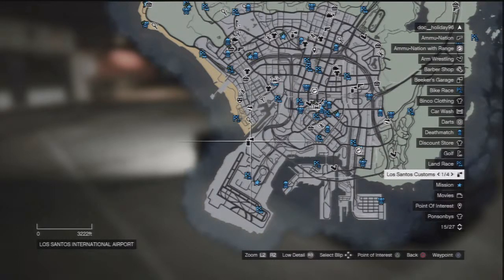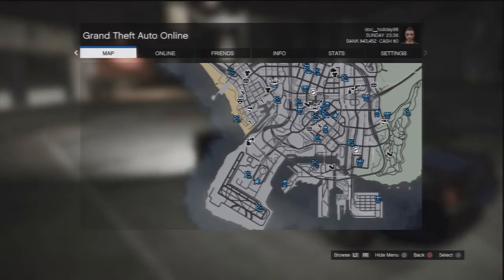Today I'm going to show you how to get a helicopter the easiest way that I found possible, and we're going to start at the Los Santos Customs at the bottom left of the map, because everybody has this point — and here we go.